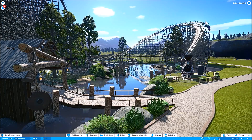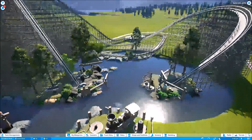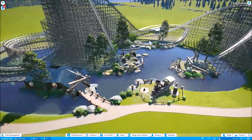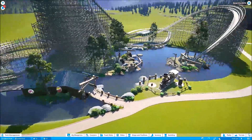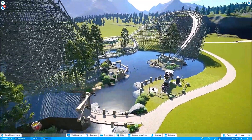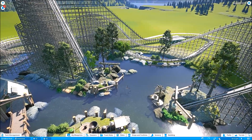Hey guys, it's Dan Wolfe and we have finally made it to the beta. The first thing I wanted to start on was a wooden coaster because I think they look absolutely incredible — maybe a little bit of a frontier theme, kind of like an old logging site.